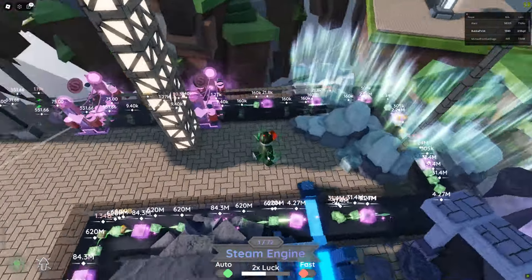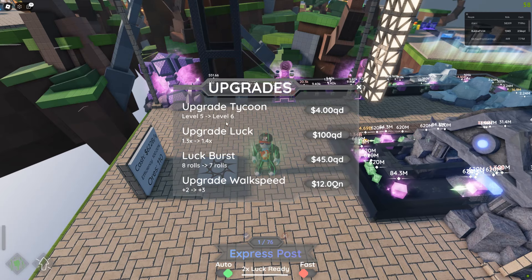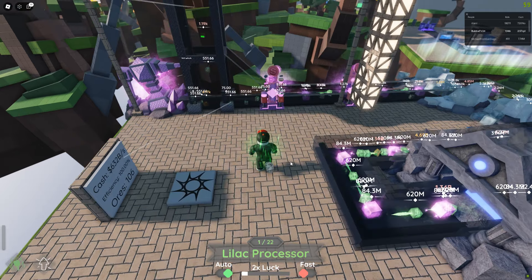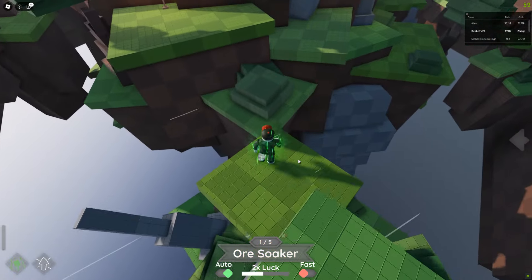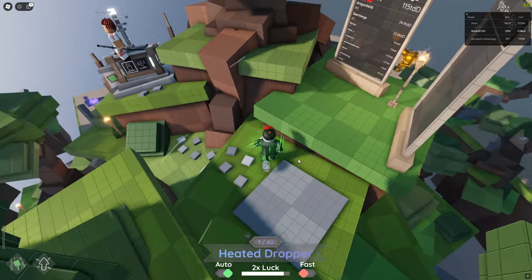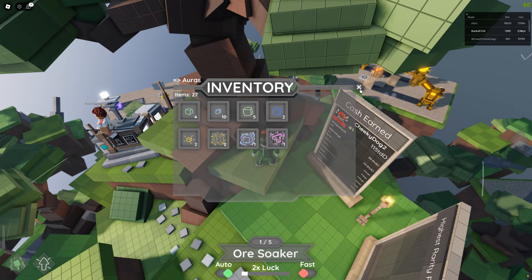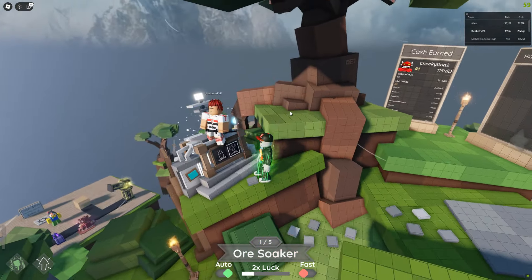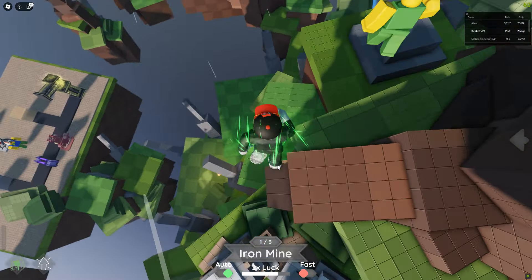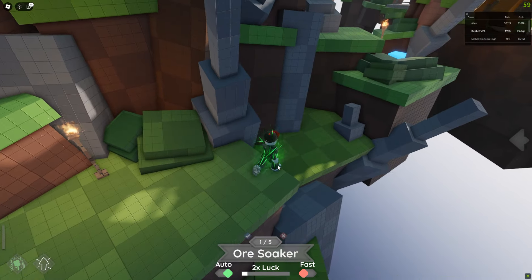That's kind of the entirety of the tycoon — you get money to come over here and upgrade everything. I'd like to upgrade my luck but can't really do that just yet, I need a lot of money. You'll also find blocks on the ground, which are important because they go into your inventory here as drops. These things are usable — cube storm, cool — and they give you boosts like extra money and stuff like that.